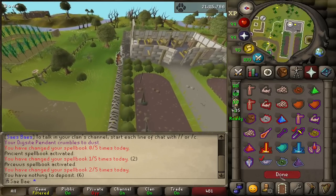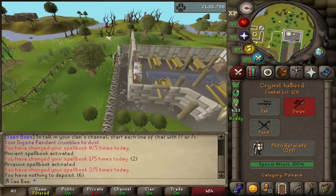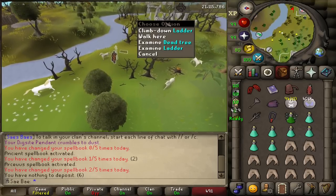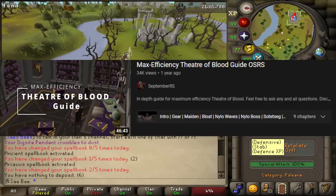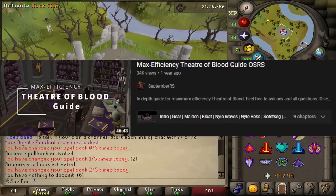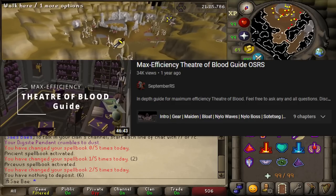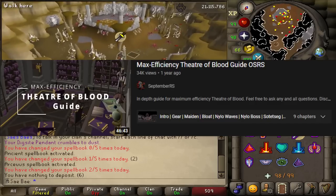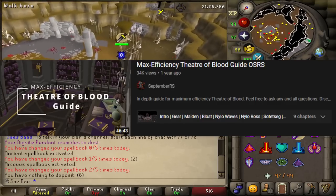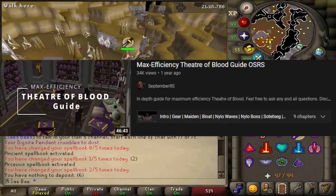September is actually the real-life brother of the first guest of the Sebae cast, Jukebox Romeo. Both of them are disgustingly talented at the game. September is also the creator of the Max Efficiency TOB guide that has helped me and many others obtain Grandmaster Times for combat achievements. I'll have September's YouTube channel linked in the description for you guys to check out — go drop him a sub, as nearly all of the information in this video is credited from him.